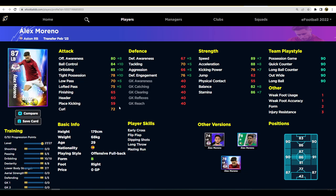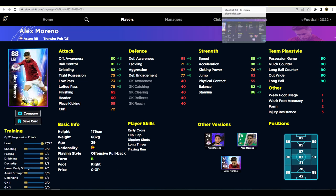We also have Alex Moreno, the new Aston Villa signing. He's an offensive fullback - a pass-first left back. He's got really decent speed but his passing lets him down and his dribbling needs to be boosted. Even if you boost his passing you're not going to get it into the 80s, so in my opinion he's probably not going to be worth putting into your squad unless you're an Aston Villa fan.